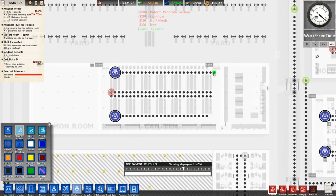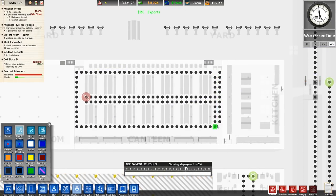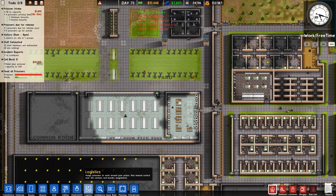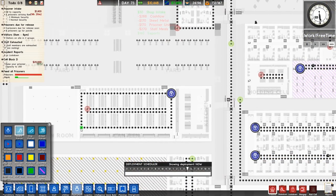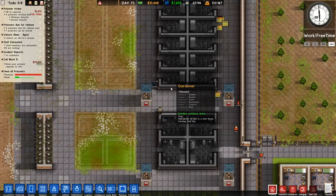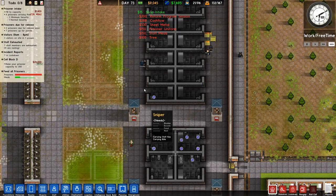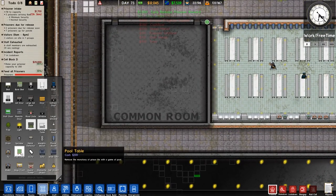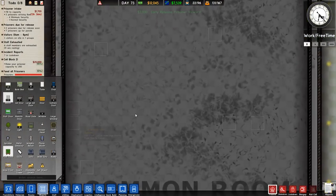There we go. We'll just have a patrol all the way right around I think. There we go, that should do us. We'll put two people on that one just because there are high risk prisoners there. There's almost certainly something there so we'll see. Right, so the common room in here.